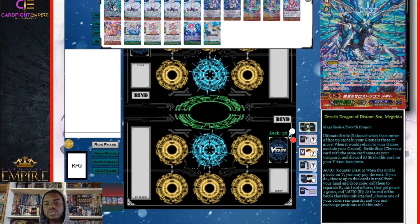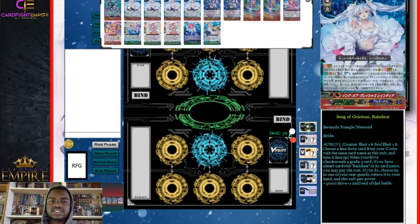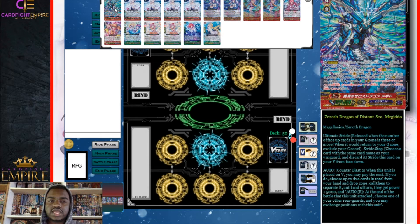We have one ultimate stride: Zero Dragon of Distance Sea Megiddo. It's an ultimate stride, meaning if you fail the turn you go into it you'll have to bind your entire G zone. You need three face-up cards in your G zone and must discard the same card from your hand as what's on your vanguard circle. Megiddo's skill: when placed on vanguard circle, counter blast two; if you do, choose up to five cards total from your hand and drop zone, call them to separate rear guard circles, and until end of turn they get plus 5000 power and the ability to switch positions with other units after attacking. This allows up to five rear guard attacks plus the vanguard — six total.